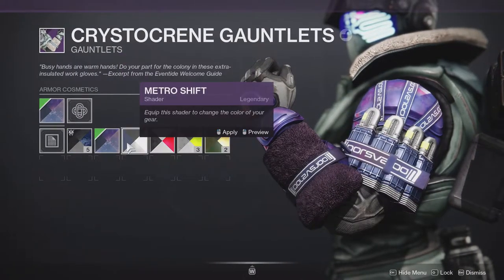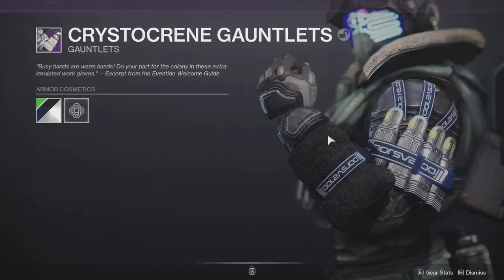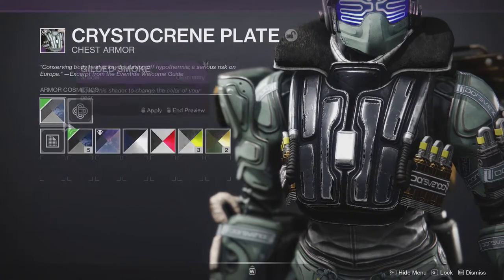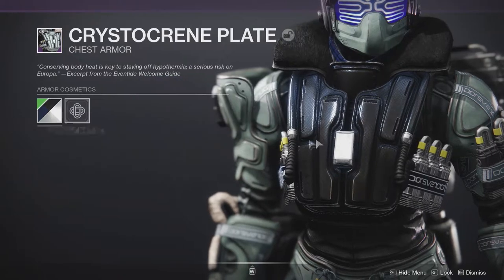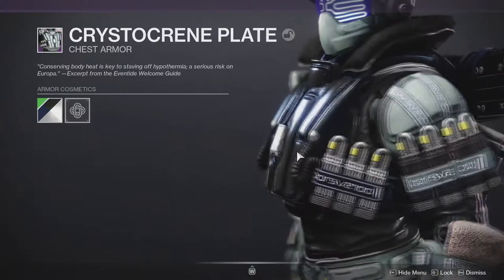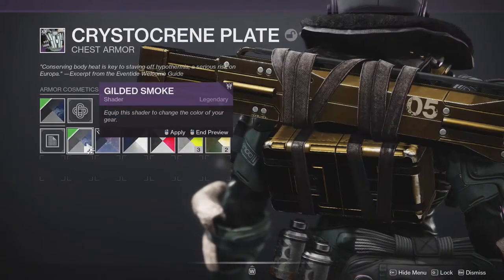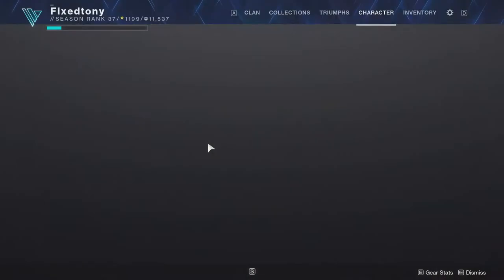Unfortunately the yellow doesn't change color again, and for people who are really particular about that — myself included — that's where it's frustrating. The chest piece also has yellow that does not change color, which is unfortunate. Why limit us like that? It looks so cool too, and I didn't know if you guys noticed, but this part actually changes color with the shader, which is super cool — I love that.